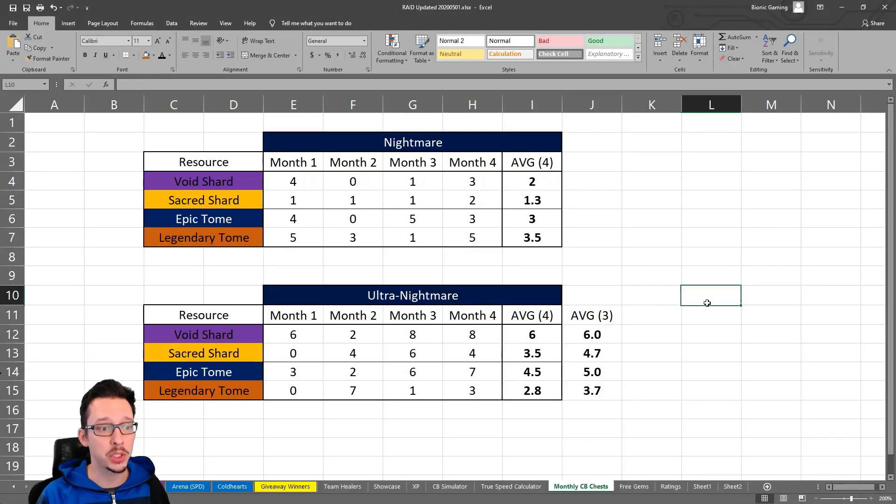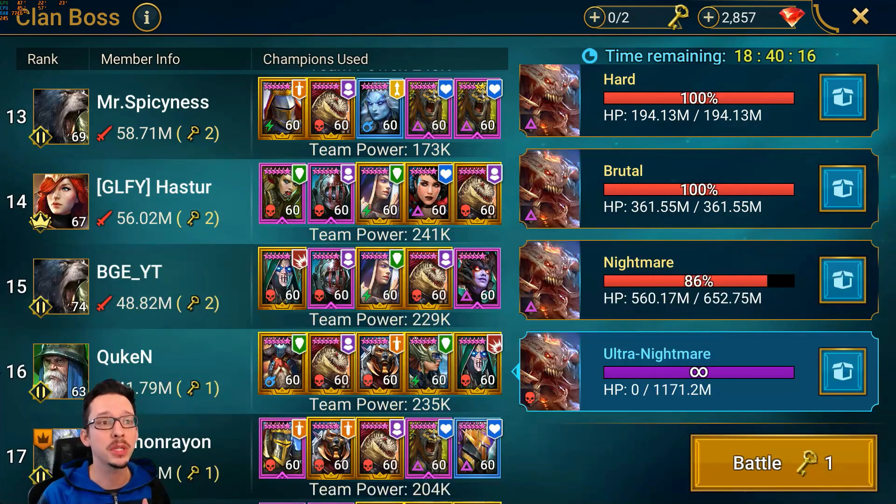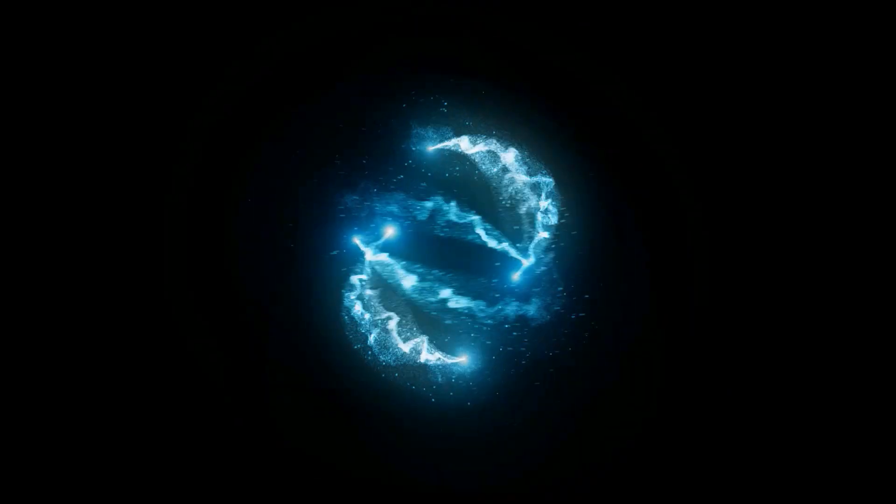I really just wanted to give you guys these numbers as something to work towards, because Ultra Nightmare is so much better. It starts pretty good at Nightmare but you want to move to Ultra Nightmare as quickly as possible. This transition took me a very long time — probably five, close to six months on Nightmare before I had the gear. Keep working hard, you'll get there. Let me know in the comments if you can verify these numbers or if anyone else is tracking this. Thank you so much for watching.